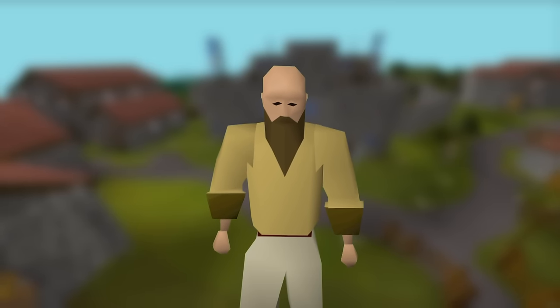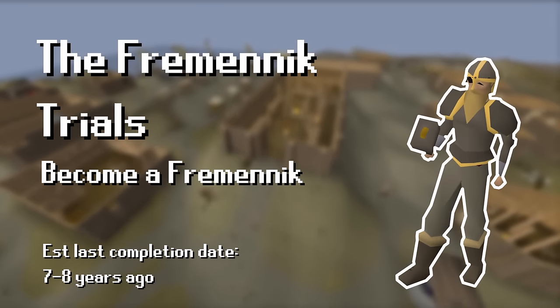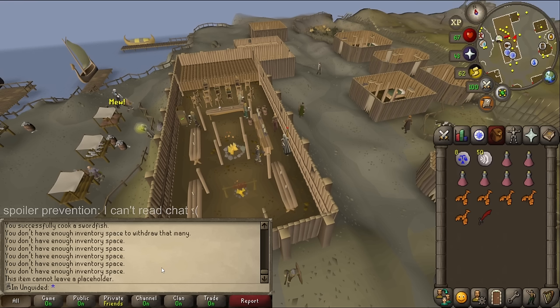It's time to take on the Fremennik Trials. To start this quest we need to talk to Brundt the Chieftain. He tells us that to become a member of the Fremennik clan, we need to get 7 votes from the available 12 council members. I don't know who a council member is so I'm just going to start talking to everyone. Just before we get into the content — I had a stab at livestreaming some of this. I'm unsure if I'll keep it up when questing because I can't read the chat. Perhaps I'll do it when I'm skilling instead. Either way, let's get into it.